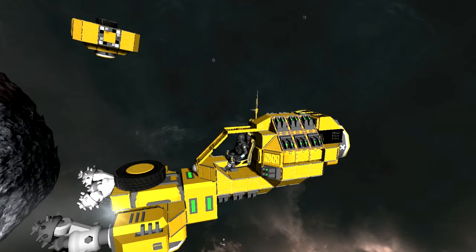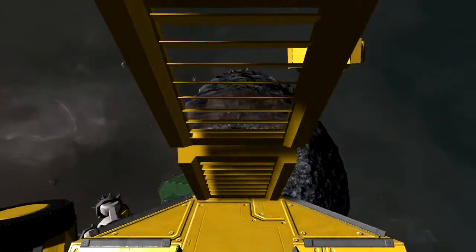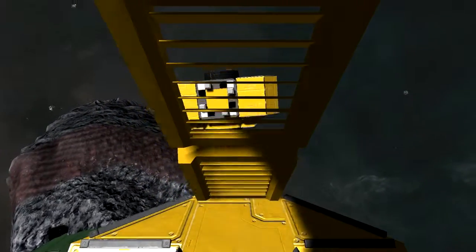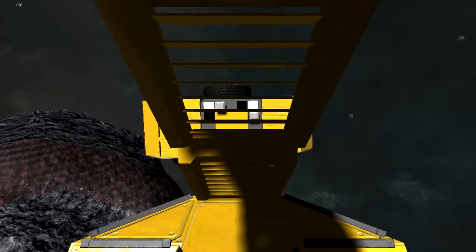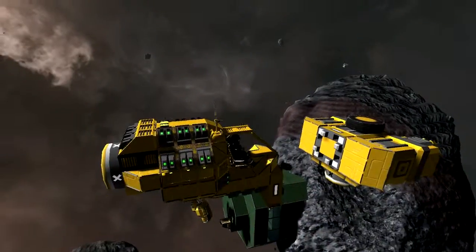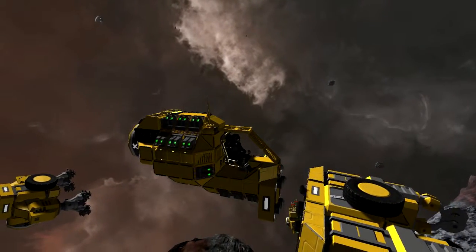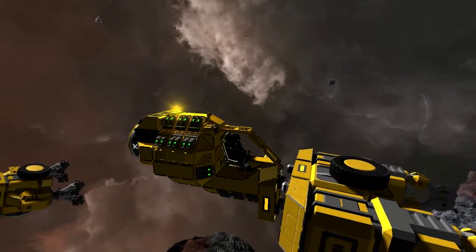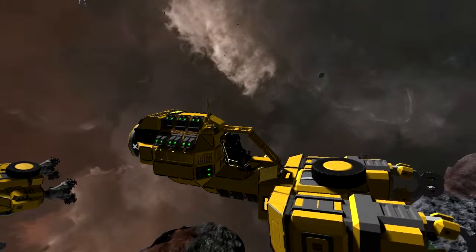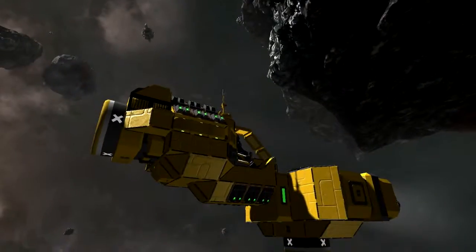Let me show you the next module. Let's disconnect. So this is the view you get in the cockpit here. It's utilitarian at best. I wanted to make this look pretty much like a bulldozer — not pretty, but it gets the job done. One of those kind of vehicles. Let's try to connect it up here; this takes a little bit of practice to get this figured out. And there we go — here's the grinder module.